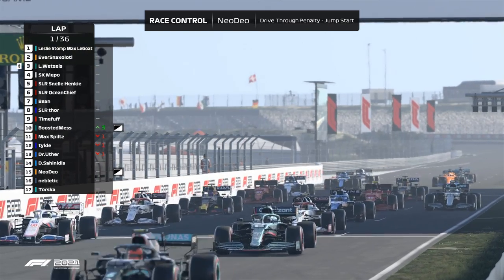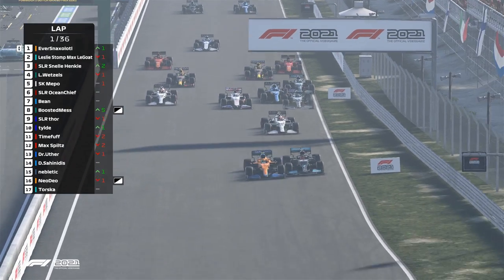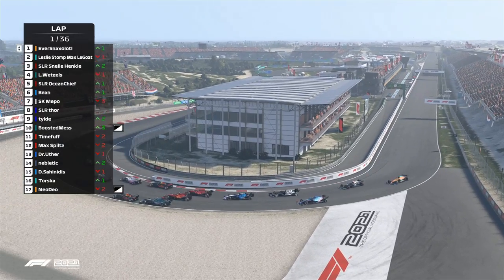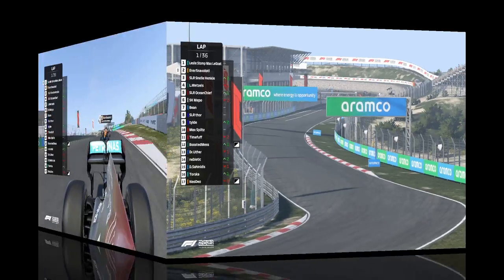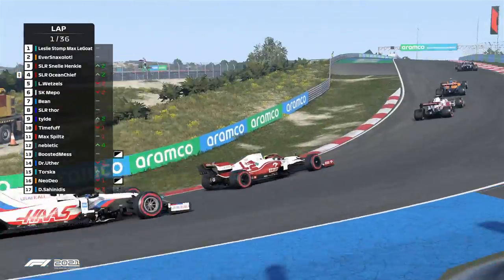Welcome to the Sunwood Grand Prix. Lesley gets a good start on Eversnax, but Eversnax could get a better start — he goes for the move on the inside, gaining that position. But Lesley is in front of Eversnax, with Eversnax right behind, trying to gain a good position.